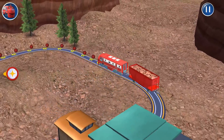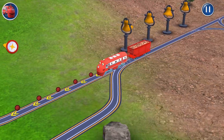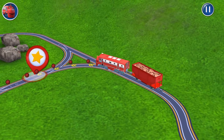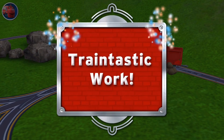Wheels to the rails! Tap the red hopper car to put down the rocks. Cool! Hip, hip, hooray!